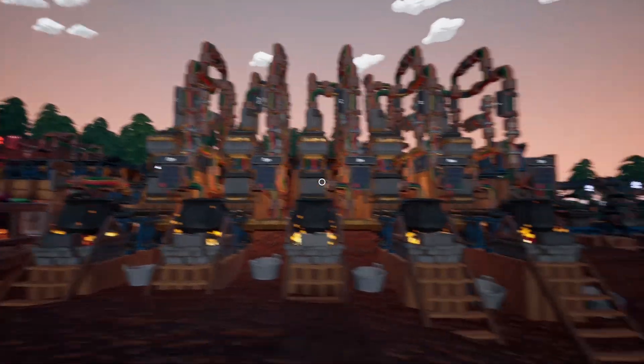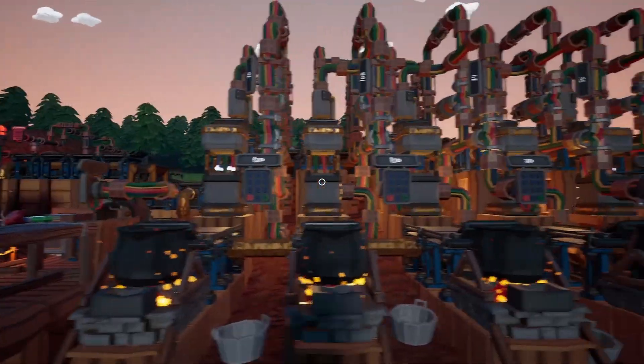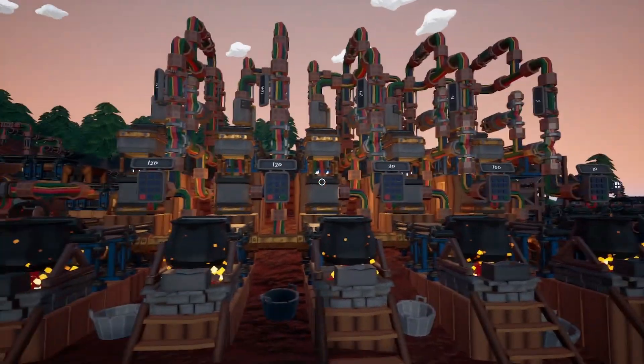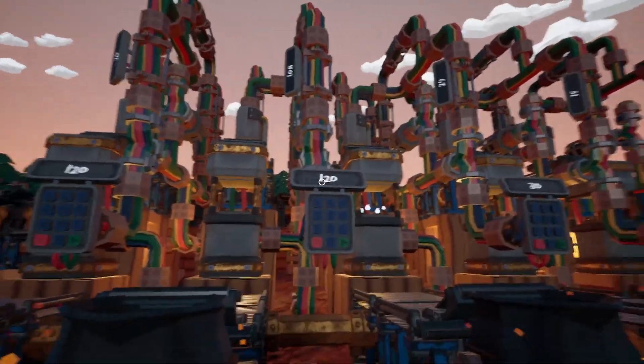Here's my setup with all five different types of resources all next to each other. Because it's two-wide, it's quite compact to put them all next to each other, and they each output bars of the weight that you input over here.